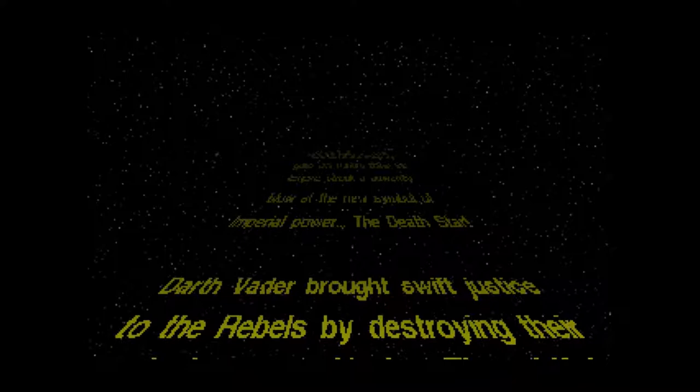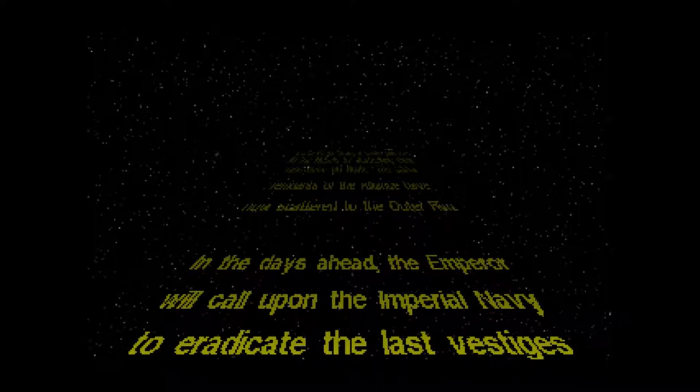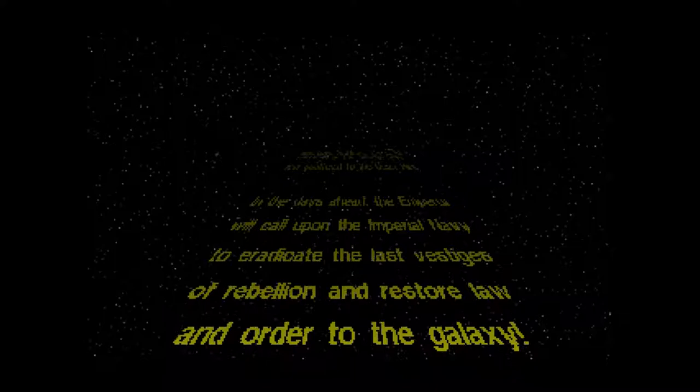Darth Vader brought swift justice to the rebels by destroying their main base on Hoth. The pitiful remnants of the Alliance have now scattered to the Outer Rim. In the days ahead, the Emperor will call upon the Imperial Navy to eradicate the last vestiges of the rebellion and restore law and order to the galaxy.